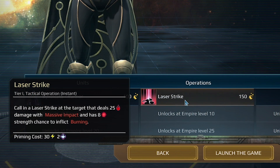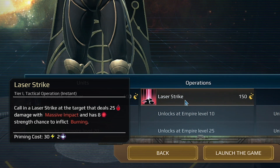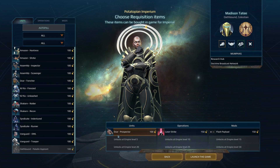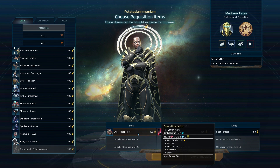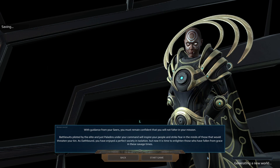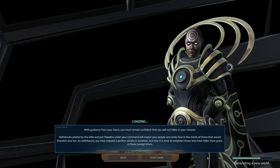I'm a really big fan of Laser Strike because it's a fantastic early-to-mid game ability that lets you finish someone off who you really don't want taking another turn, so I'm going to bring that. I'll also bring the Devour Prospector and the Flash Payload, which allow me to turn the Devour Prospector into a support unit that can apply Blind to units. Once you've selected everything, you launch the game and you're playing as normal but with a wide range of new options.